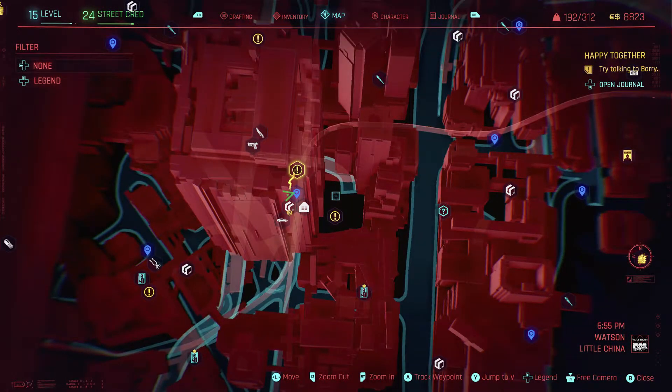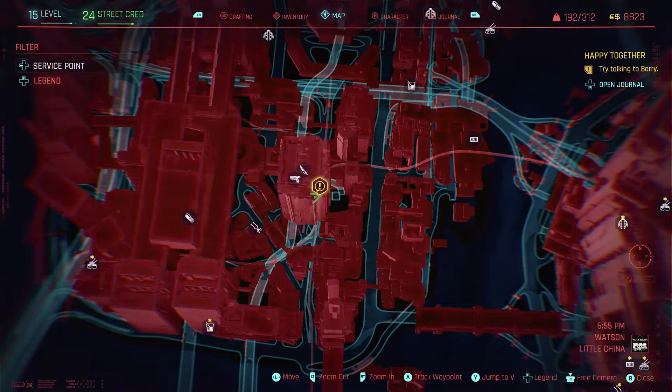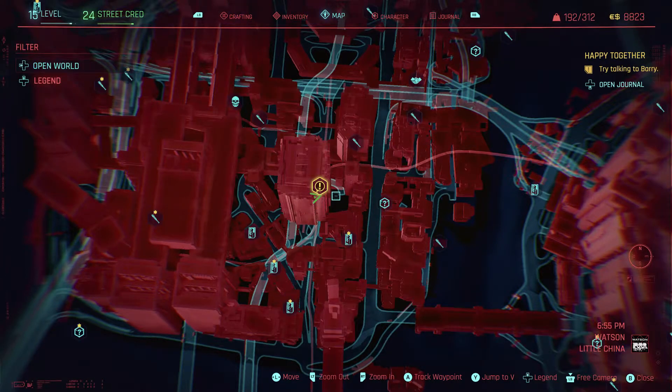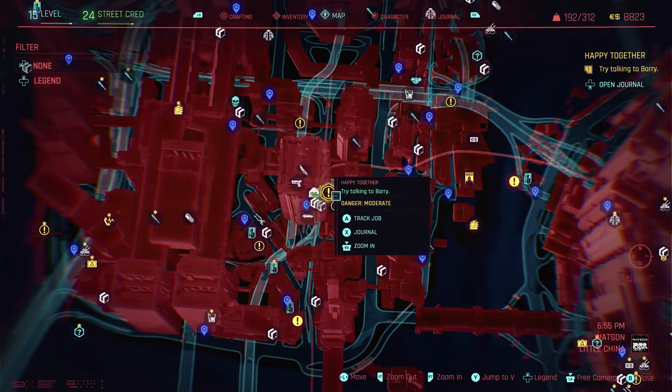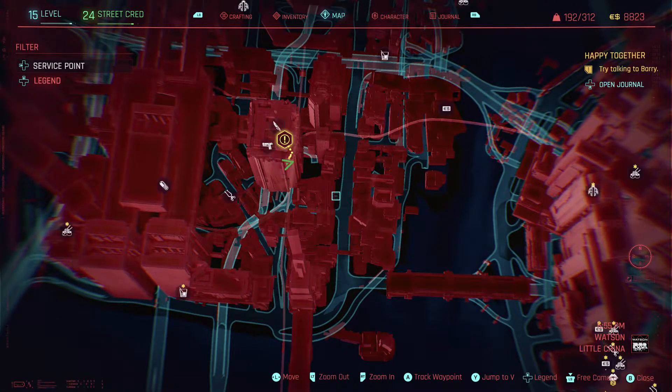The map confused me like it did on the Witcher, and I did a nice video on that, so here's the tutorial for Cyberpunk. With the filter, click left and you can narrow down the amount of stuff on the screen — so you've got drop points, service points, fast travel, open world, jobs, or none. That's quite useful to try and narrow down what you're doing.